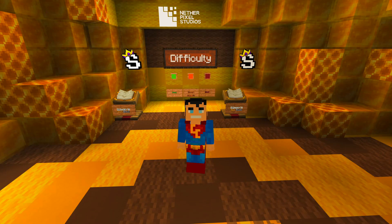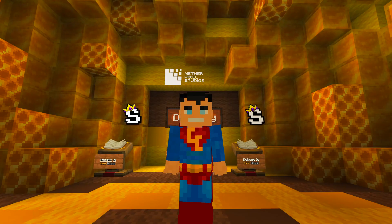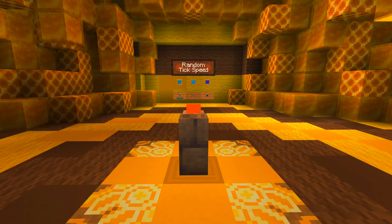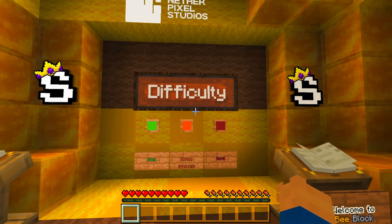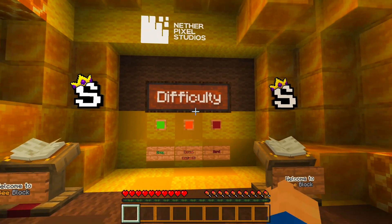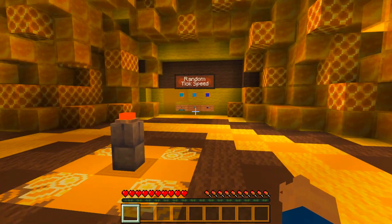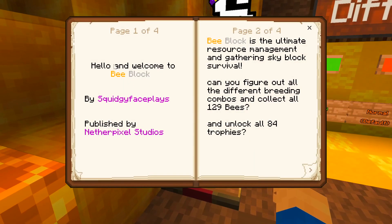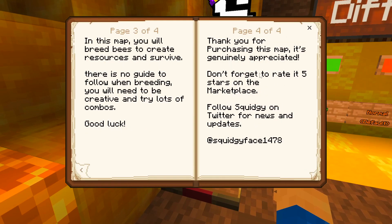I won't be reading all the books and doing everything else — one, I'm rubbish at reading, and two, I just want to get in and get myself some bees. We're spawning in the room here. There is a book you can read that tells you all about resources and everything else. Don't forget to rate it — always rate it five stars because it's worth it.